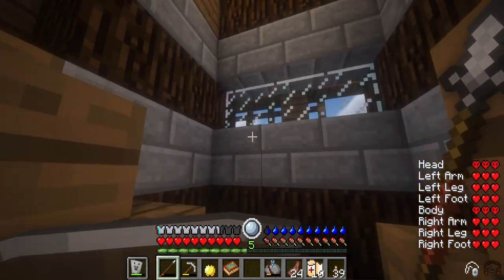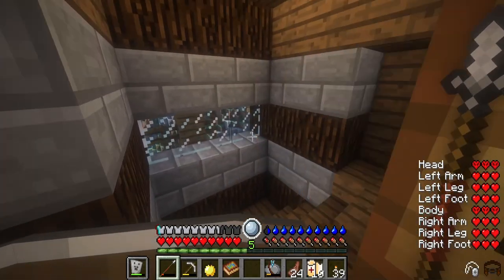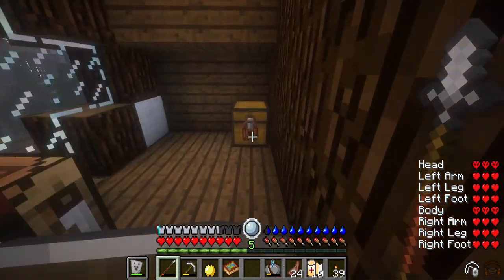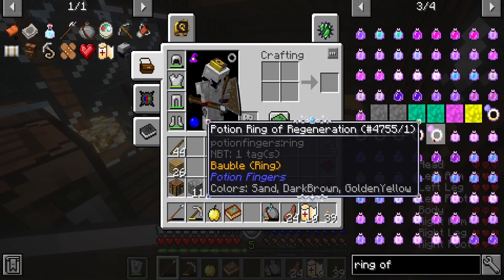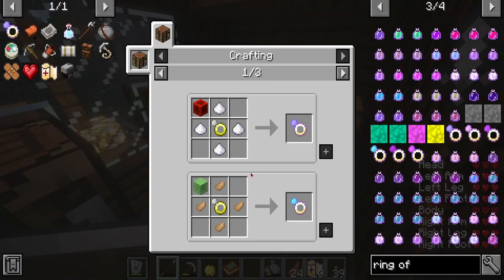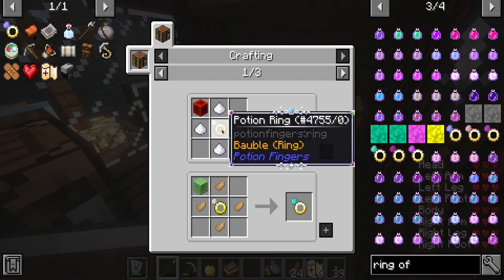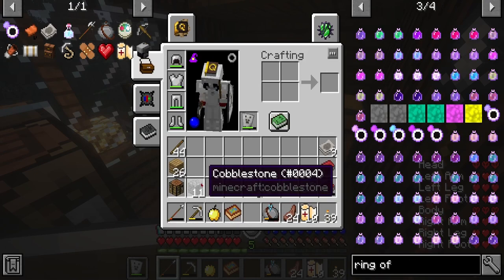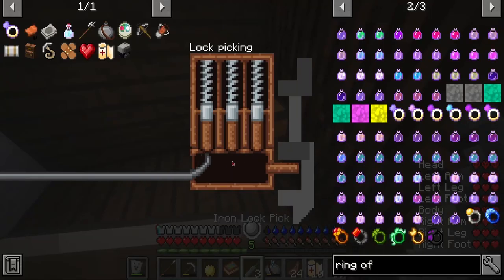I also need to go mining - I really need gold because we can actually make the ring of speed. All we need is one block of redstone which we have, sugar we have, but the main thing is we need to make this ring and we're missing lapis and gold. Anyway, back to this business - we're gonna see how lockpicking works.